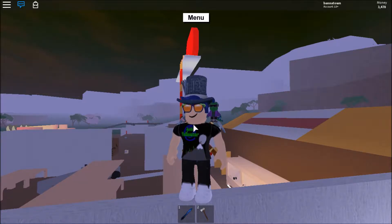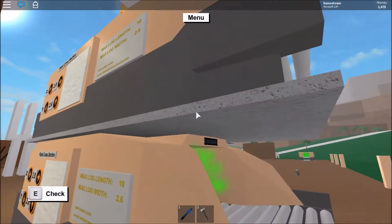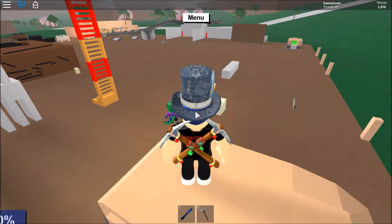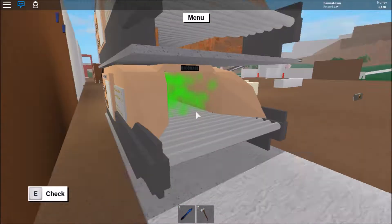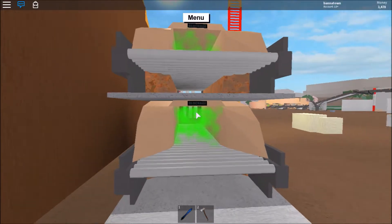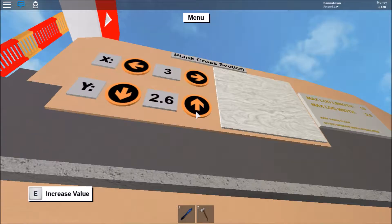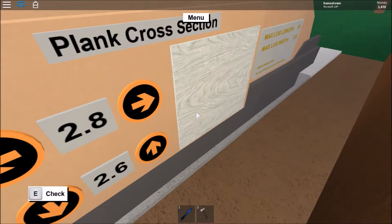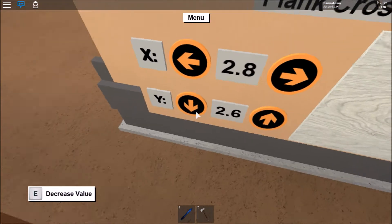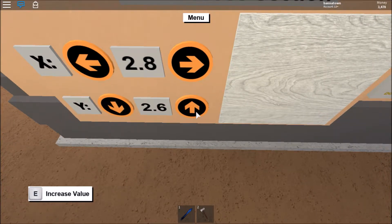Alright guys, I've got everything I need. For this glitch I'm going to be using two Saw Max 2s. These are more advised because they can take almost any log size - although some redwood logs can't fit. So for the first one you want your X set to 2.8 and your Y set to 2.6.